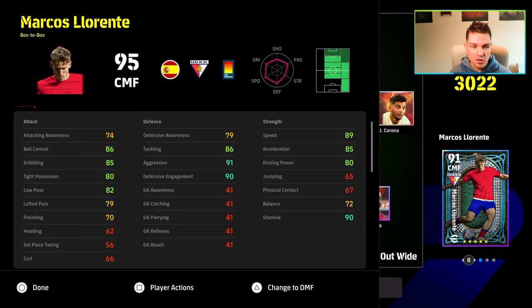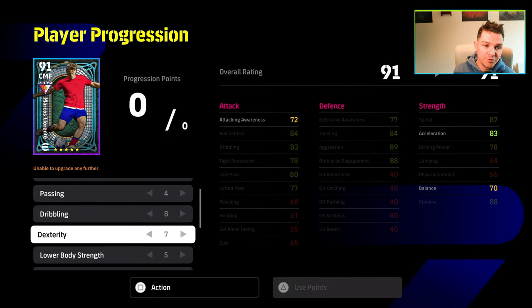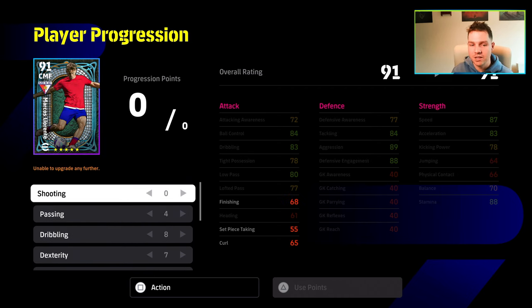90% of players are usable until you go for top rank — if you're trying to crack into the top 1,000. You can see his stats here: tight possession, low pass, acceleration, and kicking power all above 80. You also have tackling at 86. This is the build we've gone for: 4 into passing, 8 into dribbling, 7 into dex, 5 into lower body, 1 into area strength, and 11 into defending.